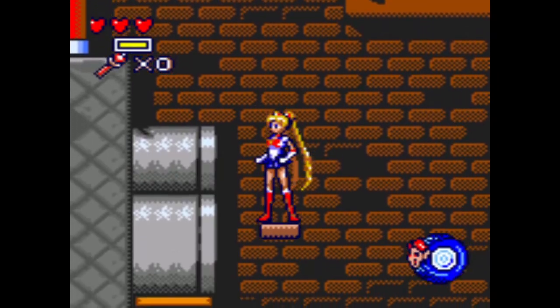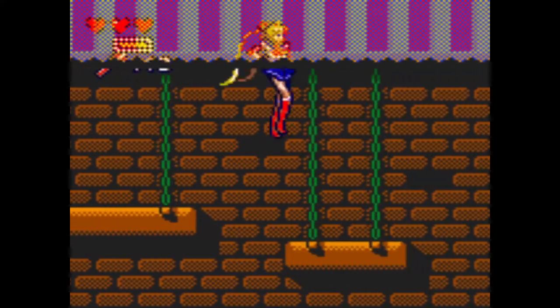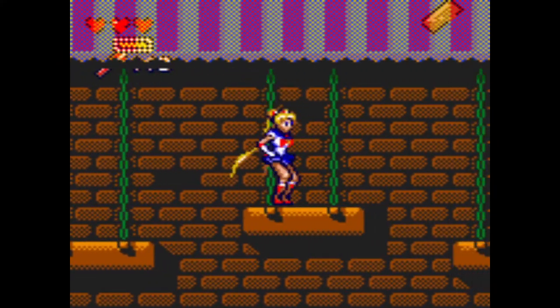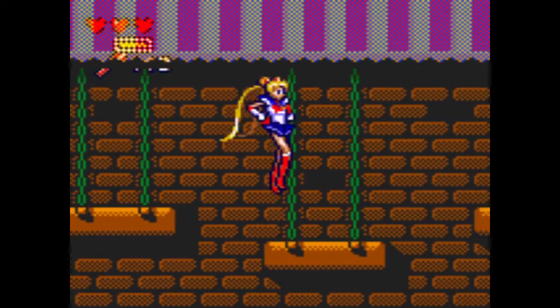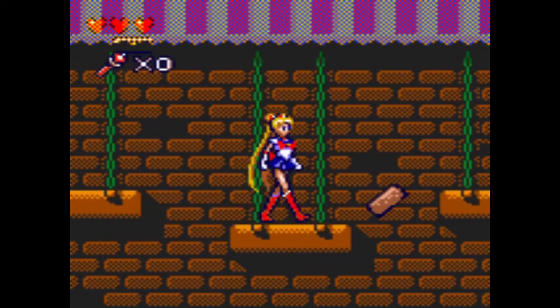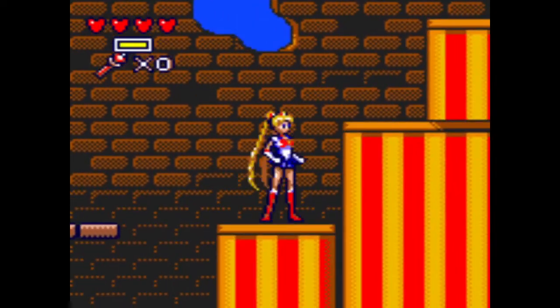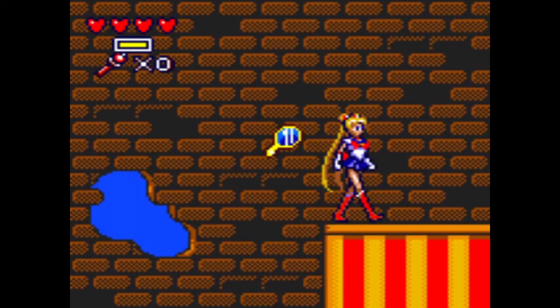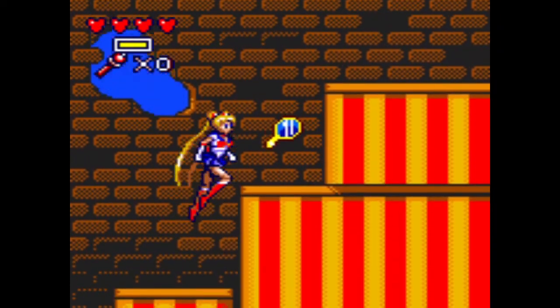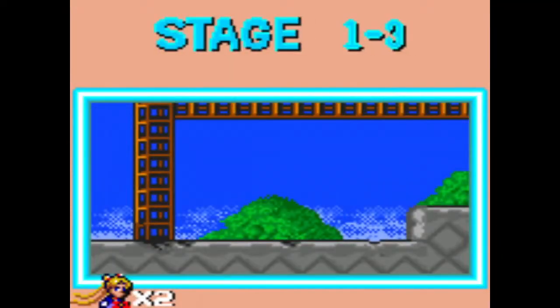The only thing bad about this is you cannot look down to see if you've got a blind jump your way or not. But it is what it is. Ooh, a big heart — that actually increases your max health. Alright, Stage 1-3.